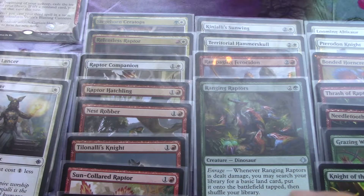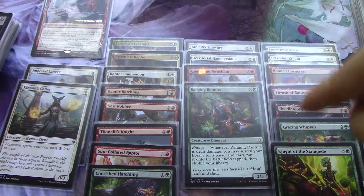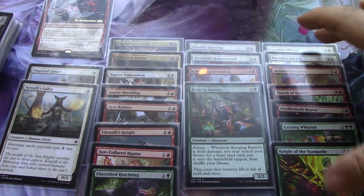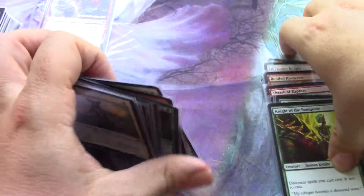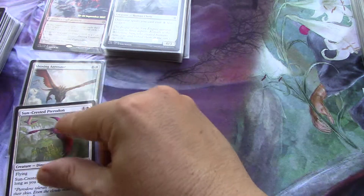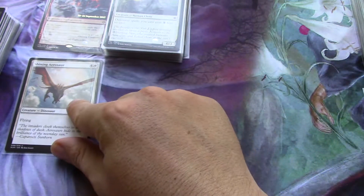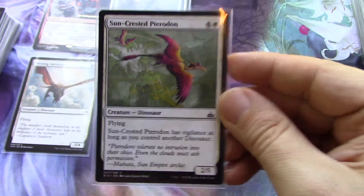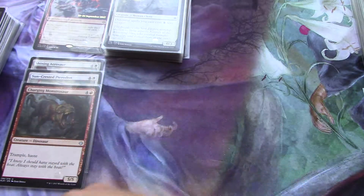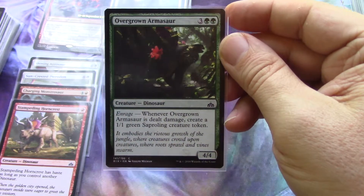So that's the lower curve. I have two one-drops, eight two-drops, four three-drops, and seven four-drops — that's twenty-one creatures that are dinosaurs. Now into five-drop dinosaurs — I'll show the card before placing it. This tribal set really is its own mini Magic game. And then more five-drops. I ordered five hundred sleeves and already used them all up. Then a six, so skipping to six-drop dinosaurs.